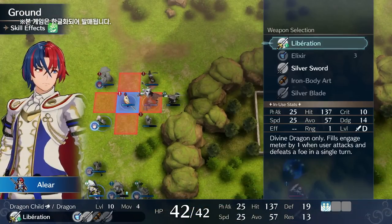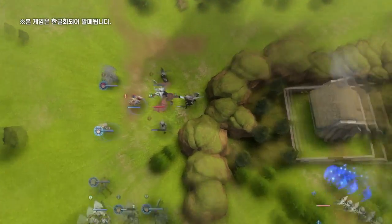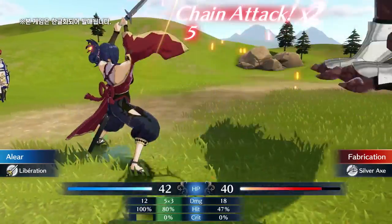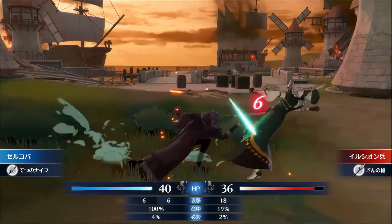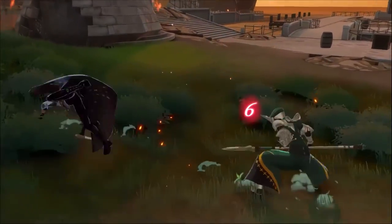Classes that are part of the Backup type will perform a chain attack if they're near an ally that attacks an enemy. So if they're adjacent to the attacking ally, they will assist in the attack and deal damage. Covert type classes get double the effect from terrain, so they'll be much better at avoiding enemies using forest and other terrain bonus tiles.